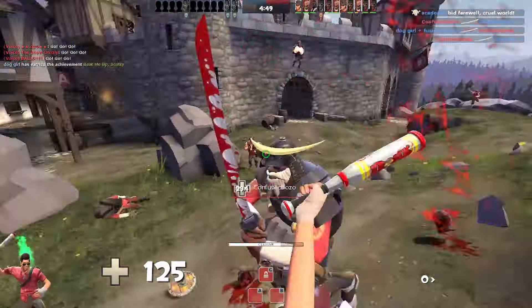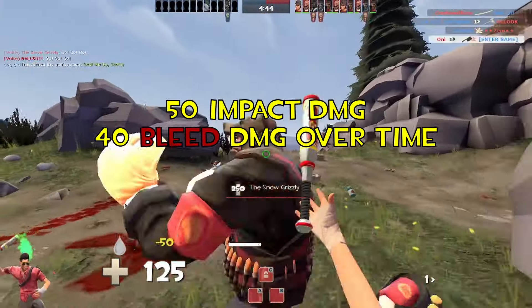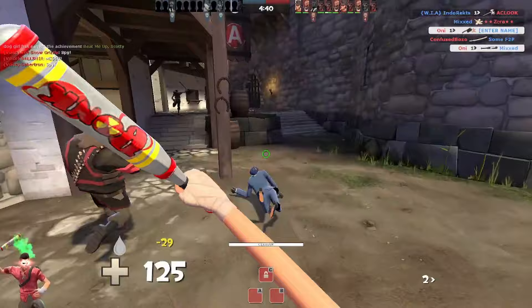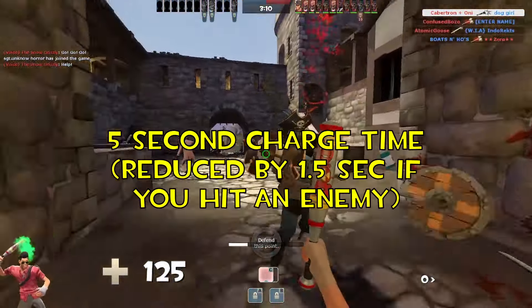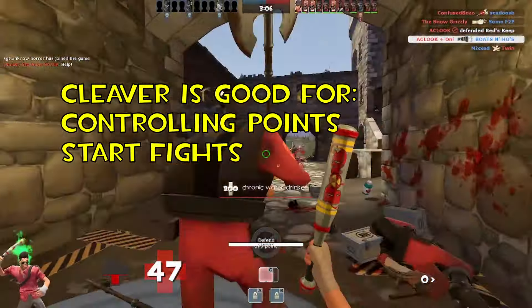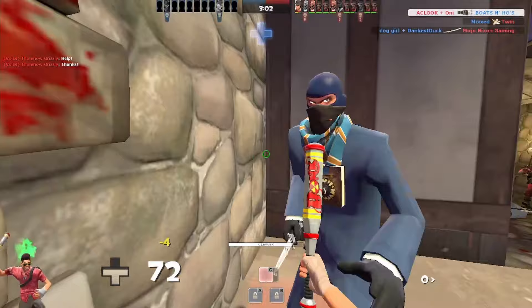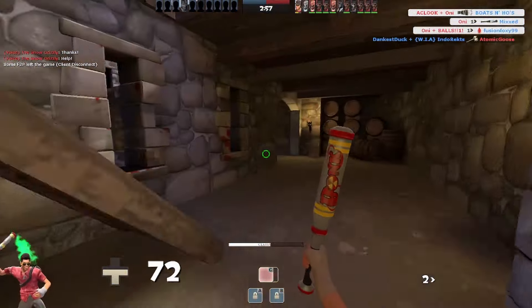A mid-to-long range damage-dealing secondary, the Flying Guillotine deals 50 damage on impact and 40 bleed damage over time, for a total of 90 damage if left bleeding. An excellent harassment tool that will cripple enemies and clear control points. It has a fast recharge time, so it can easily be spammed to help control objectives, start fights, or give help to teammates in a fight. A long range harassment tool easily leaves it as the second best tool for the Scout in medieval — S tier.